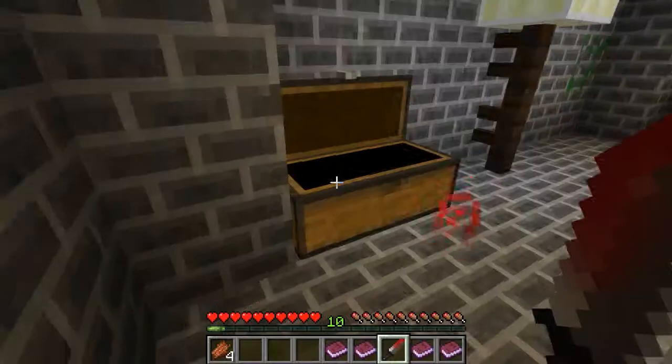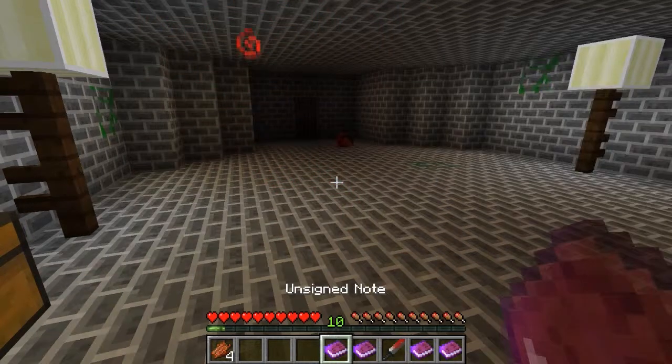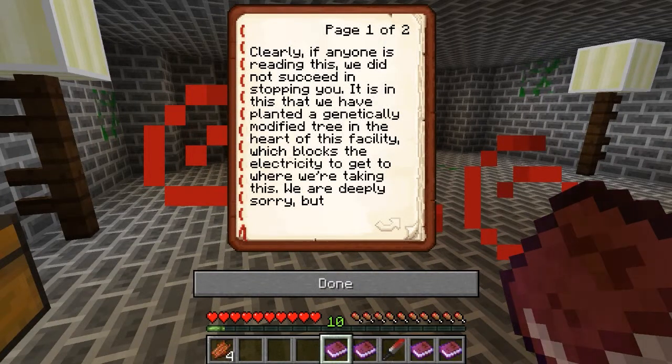Now, a note from Drake: 'Fool, I don't know what you think you can do with the Harbinger, but I'll get you either way. This is my place, I created it and you can't stop me here. Enjoy my traps.' That sounds like fun.